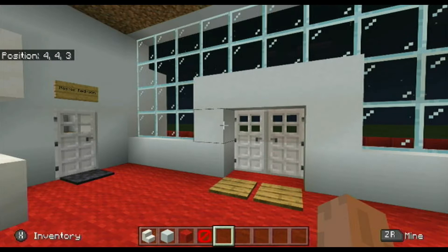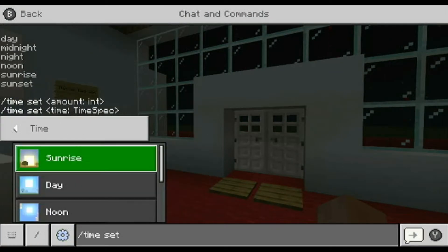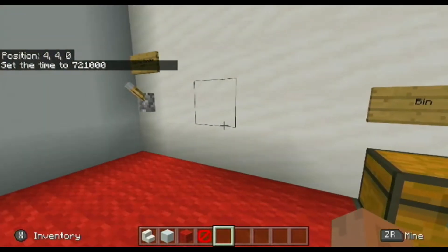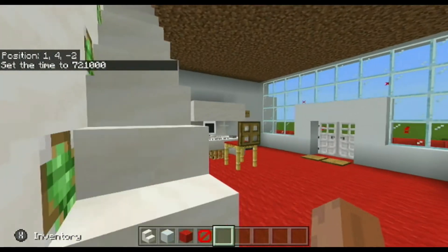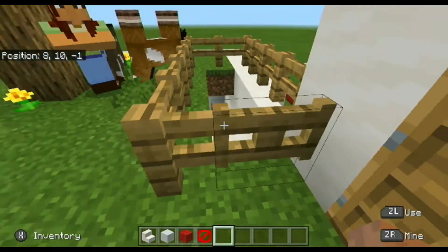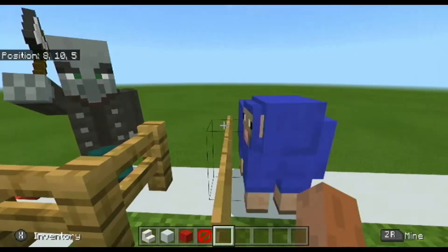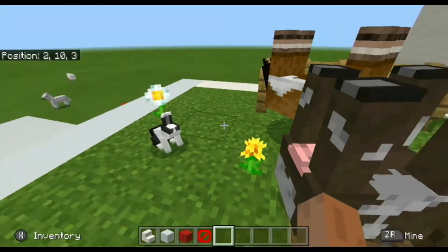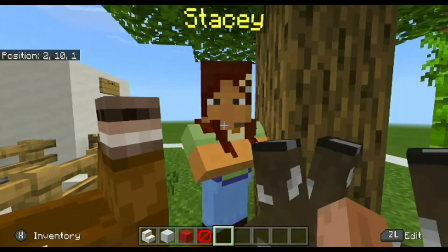I'm doing everything on my Switch, absolutely everything. There's a staircase design — it's actually a secret. And here's my weird farm. If you remember Johnny, Jeb underscore — it's like saying that's fire, that's toast, that's rum, and that's Dinnerbone. And here is a space.